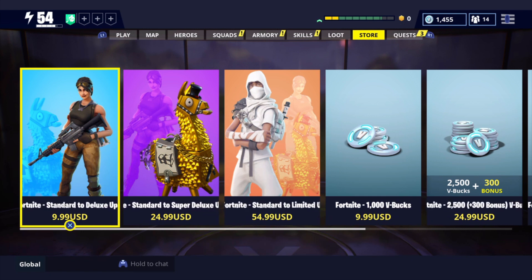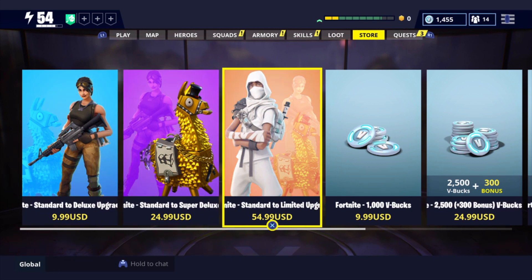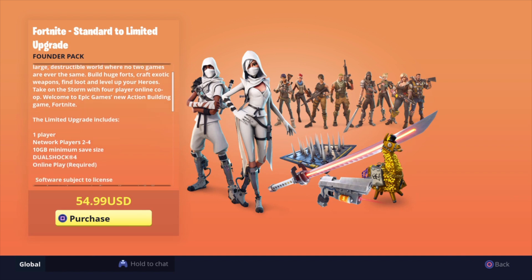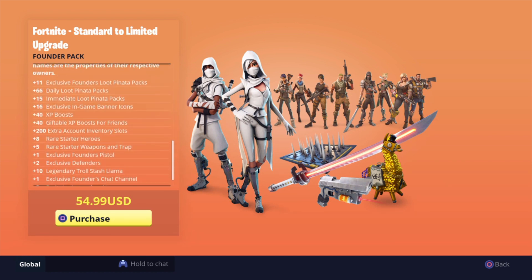I can't believe they brought it back. So they've always had the Standard 2 Deluxe upgrade, now they have the Standard 2 Super Deluxe and the Standard 2 Limited. In order to get the Nocturno, you're going to have to buy the Standard 2 Limited. Once you buy it, you will then have the ability to buy the Ultimates. You'll need to spend more money to get that — I believe it will probably be the same price, $55.